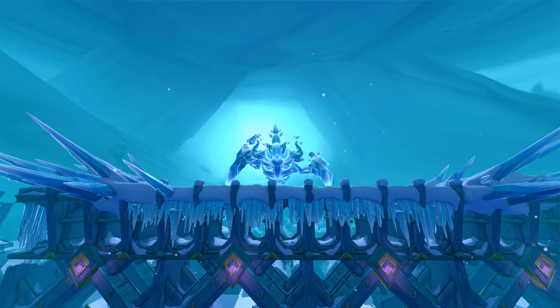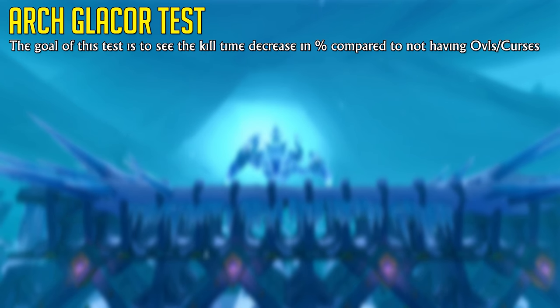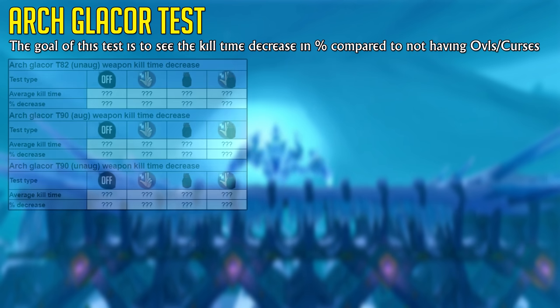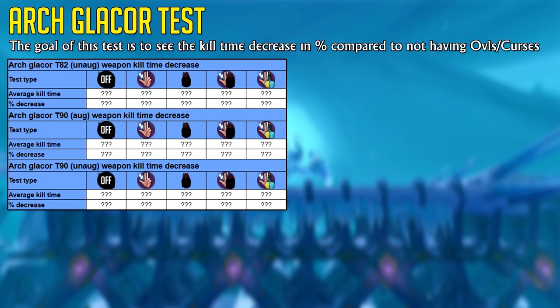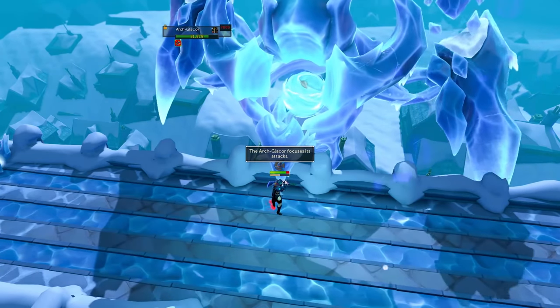Since I wasn't going to leave it at just Dwarven Barrels, it was time for a more practical test where accuracy would actually matter, but the test could still be done consistently by Revolution. I chose the Arc Glacor with one mechanic turned on, as I think this is the best place to test average kill times. I tested kills with either Overloads, Curses, both, and I also added a test using a Warmaster's potion — a plus 13 stat potion compared to the Overload's plus 17. These potions do not constantly refresh like Overloads do, so the stats do drain over time.